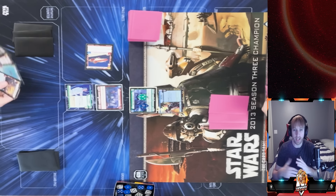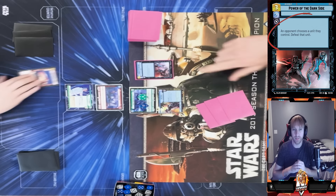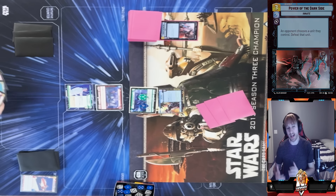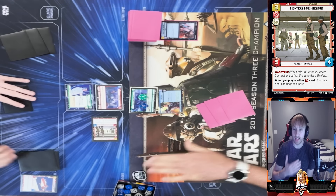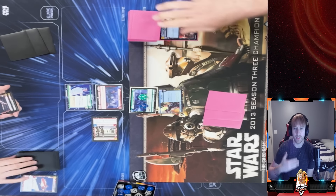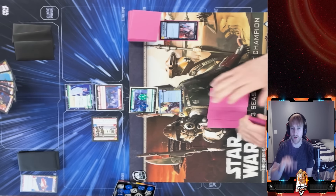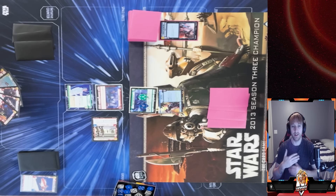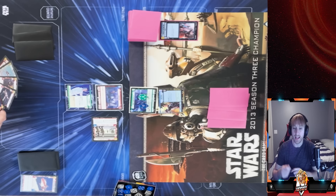We get our A-Wing out. My opponent's board isn't too crazy since he just took the initiative. He plays Power of the Dark Side, which sucks for me. I play Fighters for Freedom — it's a Saboteur so I can get around Sentinels, and every time I play a red card I get to deal an extra damage. That's the main reason I focus on getting that out first, so I can start pinging his base by playing red cards.